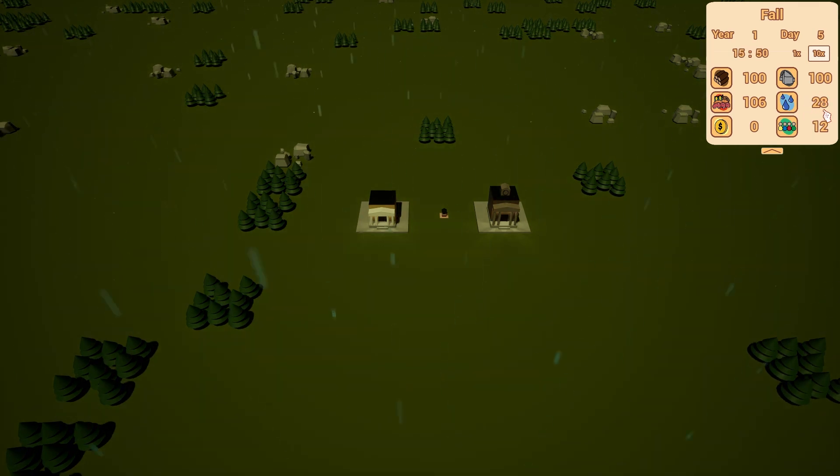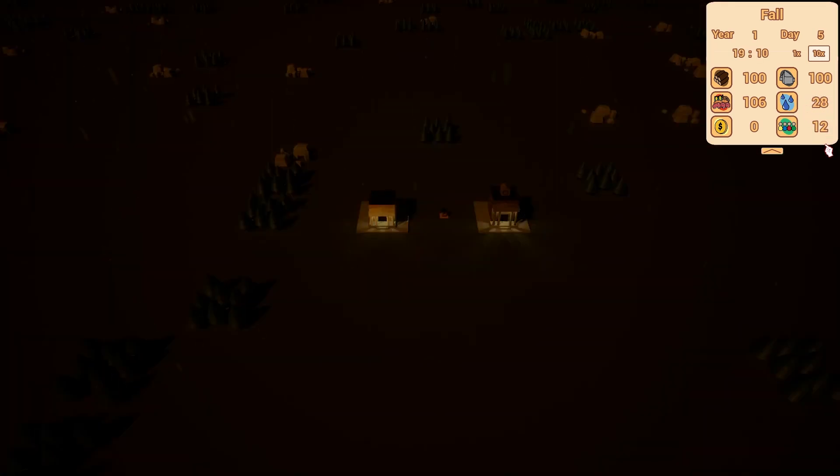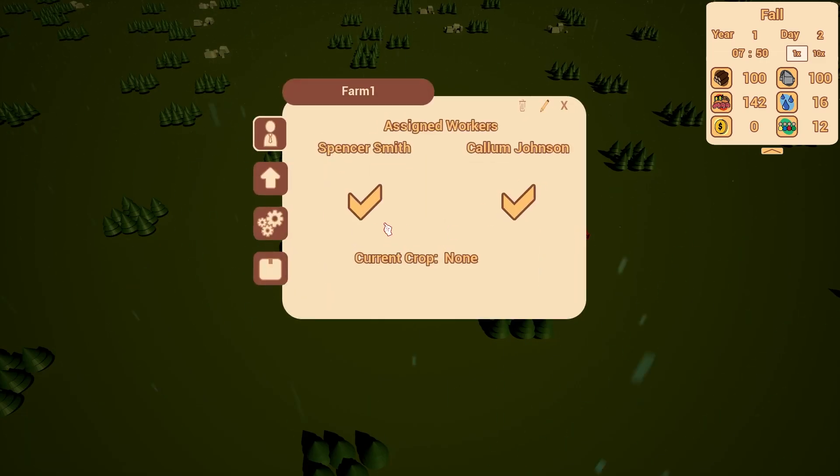First, I had to implement the use of water into the feed citizens function because they had not yet been consuming water. Once that was done, a simple check on the policy and the weather was put in, and voila, it works.